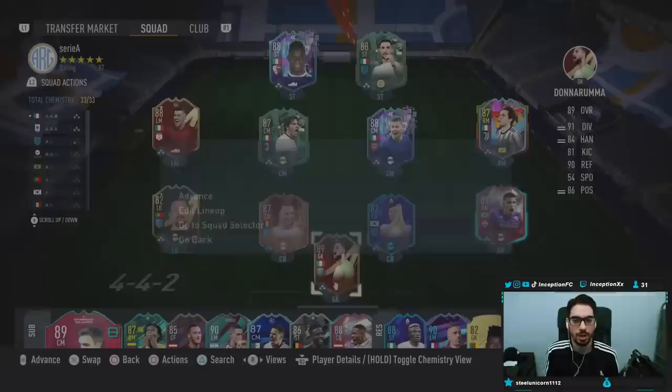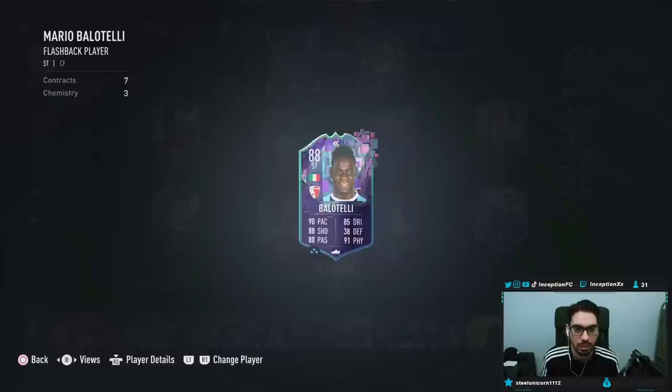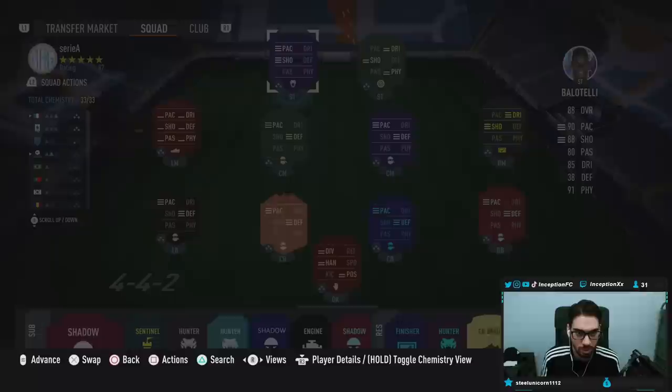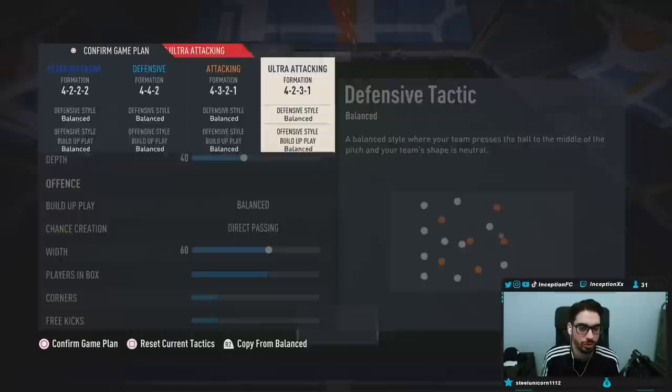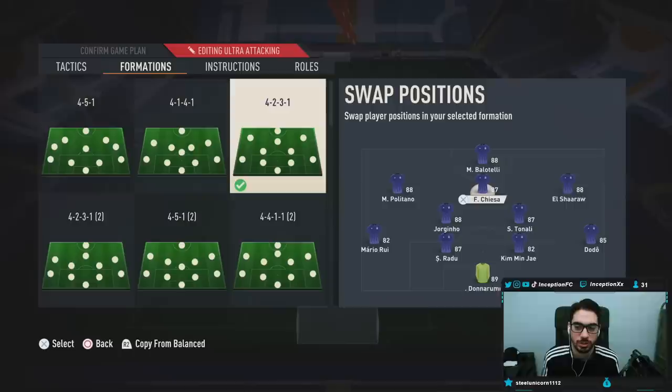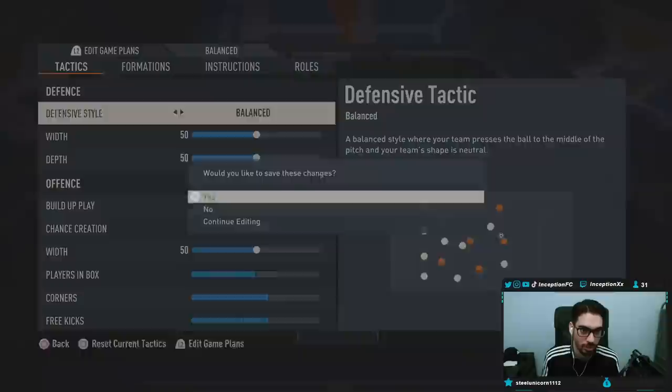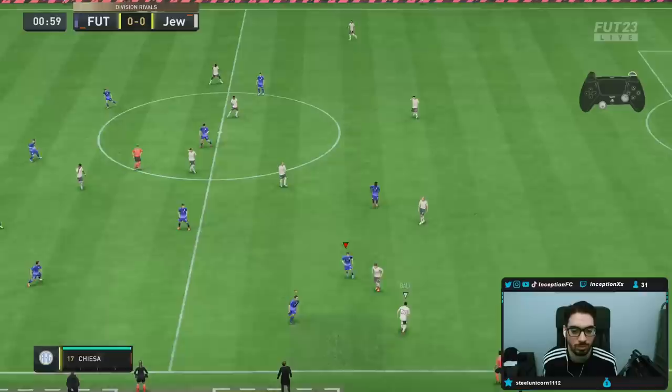We're going to go ahead and unlock the SBC and I'll show you guys how we line them up. We have to get a bunch of Italian players to get the links, and an Italian coach with the league as well — so it's definitely going to be for the Italian people, for sure. Hunter chemistry style. Formation 4-2-3-1, let's switch there. Tonali in. Instructions: stay central, stay forward, ultra attacking. Cool, let's go try them out.